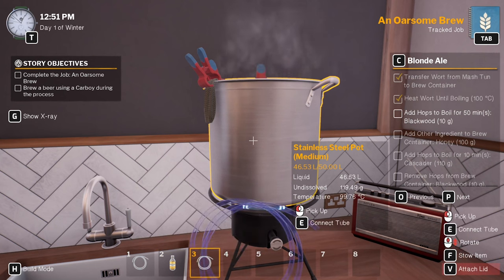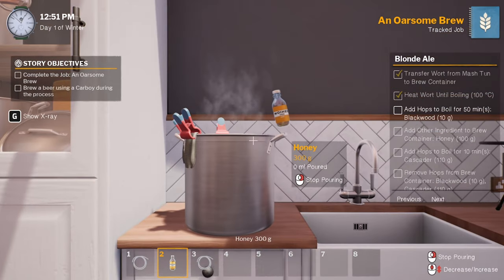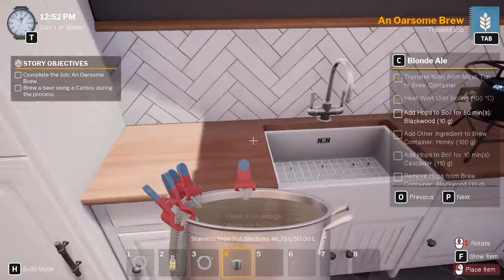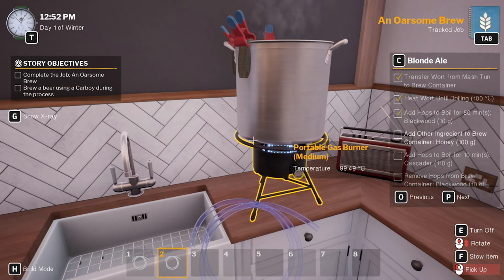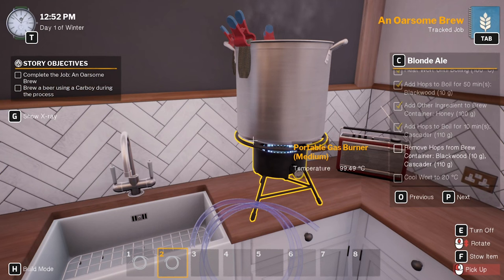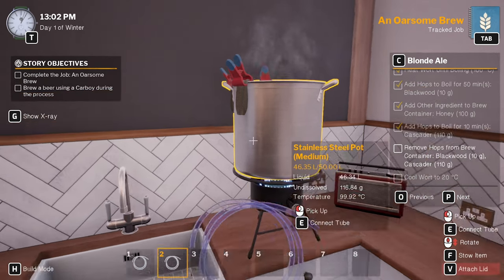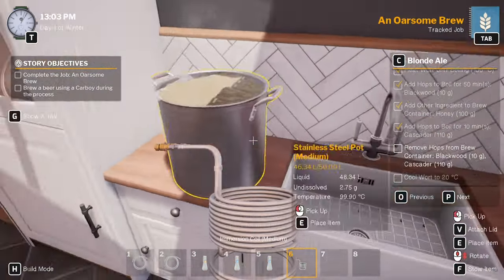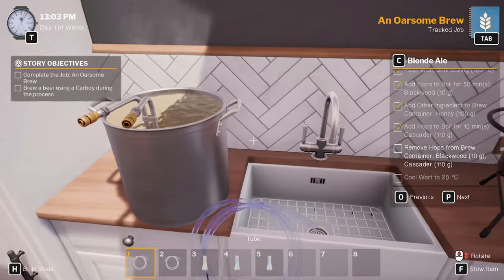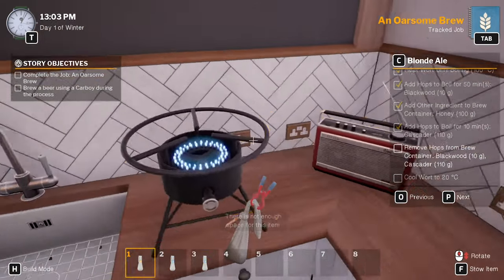Let's add these other hops - 100 grams of honey. We've got to take that off. 100 grams of honey, all right. Now we can put that back on, throw the honey back in. Honey, Cascader - boil for 10 minutes. Remove the hops. Take that off, put that on the bench.